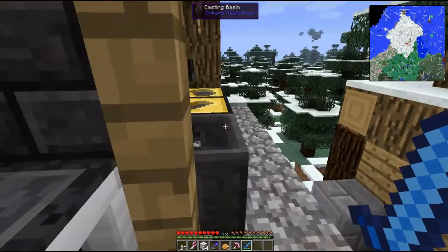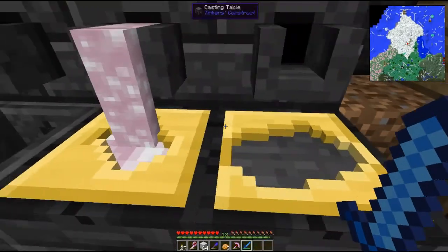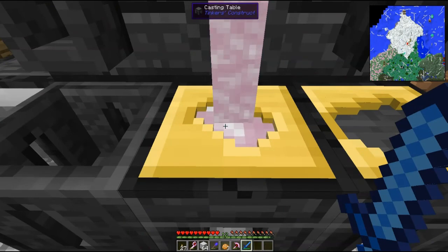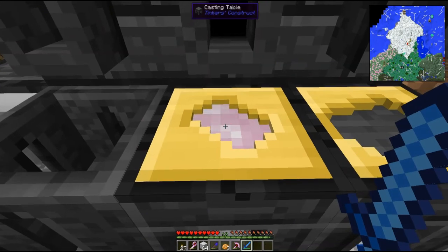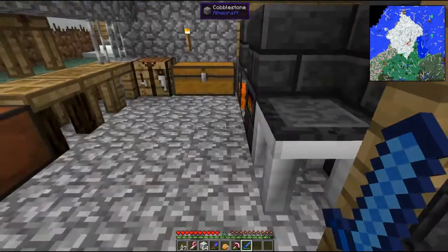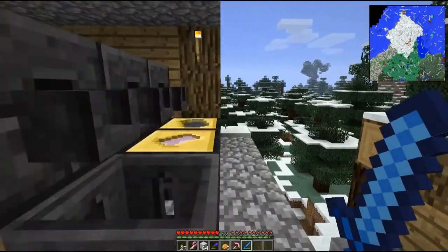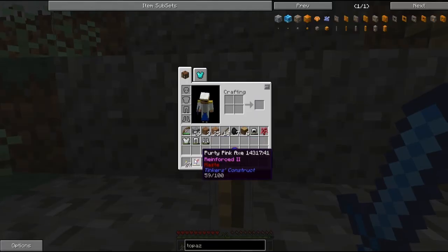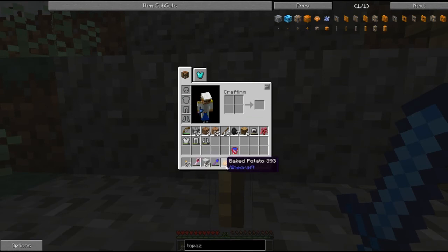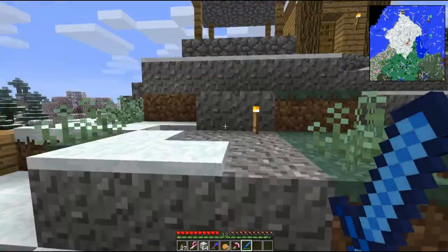I've got my smeltery going on here, which reminds me I need to finish making this hammer. I've been taking so long to make these. It costs eight ingots — I'll fix that later. But I made myself a pretty pink axe, which is a beast, and a pickaxe, which is a beast too. Reinforced them with redstone, which makes them go faster — speed mining and such.